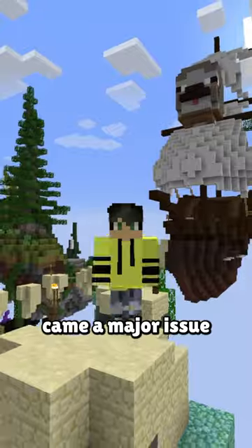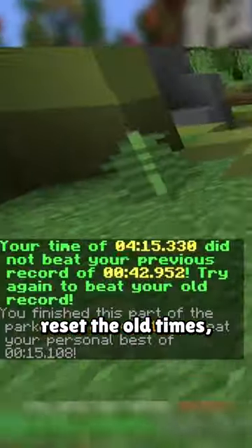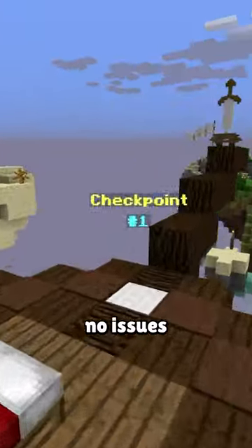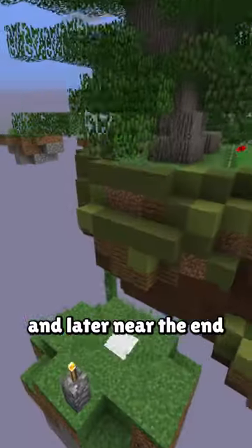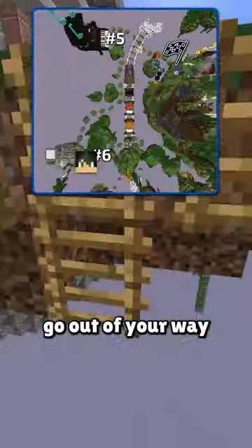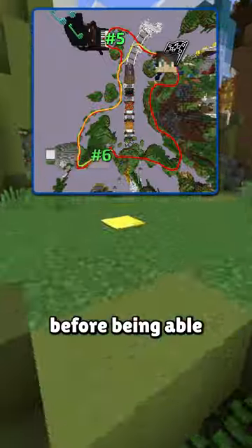But along with this new addition came a major issue — not the fact that this new parkour is much longer and that they didn't reset the old times, but something about the checkpoints. The new Bedwars parkour has 6 necessary checkpoints, and while there's no issues with checkpoints 1 through 4, the next checkpoint on the course is checkpoint 6, and later near the end of the course is checkpoint 5 where checkpoint 6 should be. Meaning you have to go out of your way to get to checkpoint 5, loop back around through the center island, and reach checkpoint 6 before being able to finish.